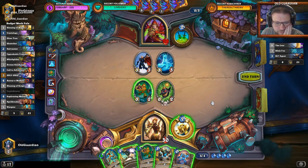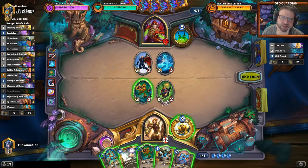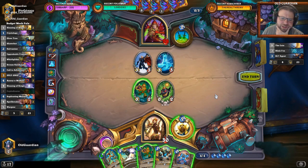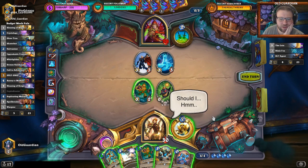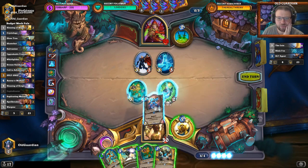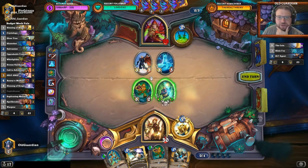Ooh, Replicating Menace — that's interesting, because I could magnetize to the Replicating Menace, but then I would have a board full of 1-1s. I can choose between a board full of 1-1s or... this can be a 5-7, so it will have four health. I think I'll go for the board full of 1-1s against Rogue. Let's see how that works out.